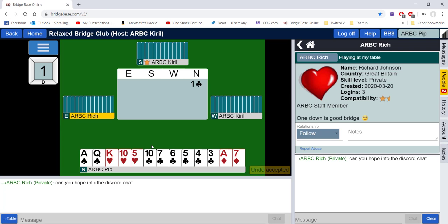Here Richard is going to make a bid — one diamond. Richard appears to have made an incorrect bid and would like an undo. You can click yes or no. My partner has accepted the undo, so I did not have to click, but you can choose to accept or decline the opponent's request.